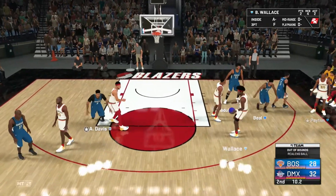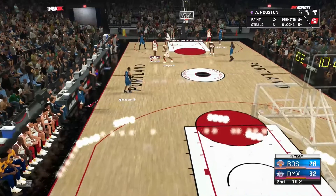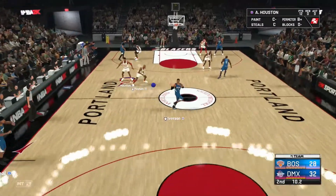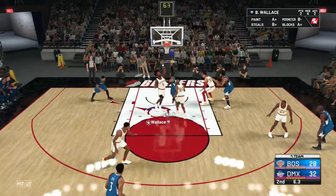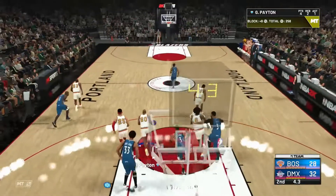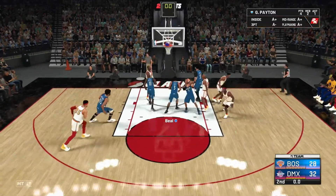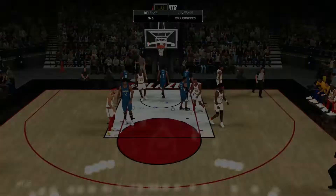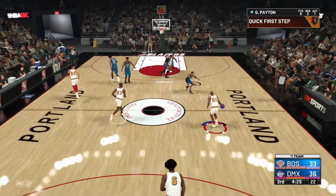I'm going against this annoying Allen Iverson — 96 with ridiculous speed — and he pretty much steals the ball every single time. Gary Payton on the other hand has done a decent job defending him, so he's not a bad defensive card. This is the perfect test. Ben Wallace is insane inside.